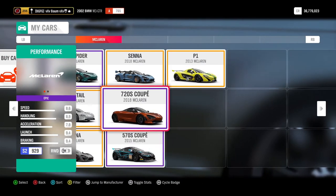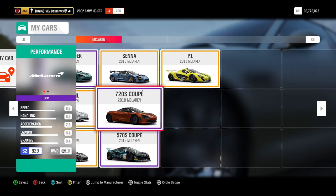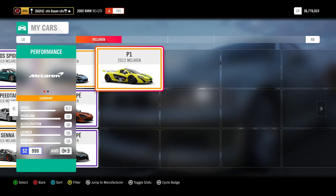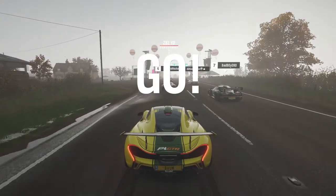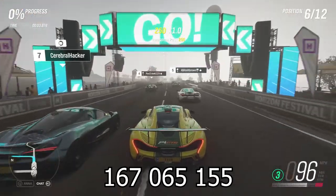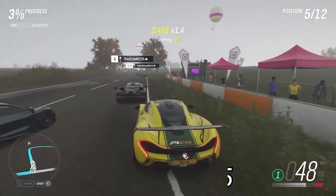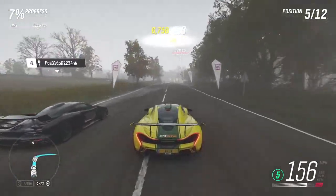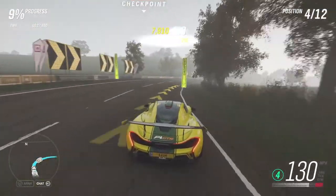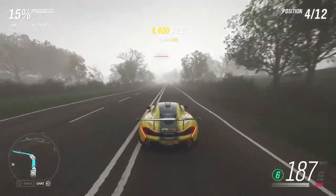I've set up three cars: the Senna, the 570S Coupe, and the P1. I think we'll start out with the P1 just for the fun of it. Each of these cars will have a tune on them and I'll put those share codes on the screen — those will also be down in the description below and in the Discord server. There's a link in the description below to that Discord server as well, so go check that out if you aren't already part of it.